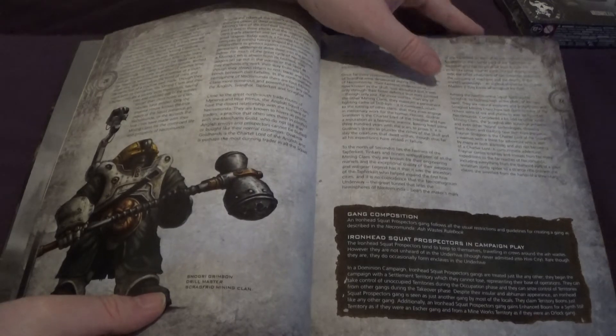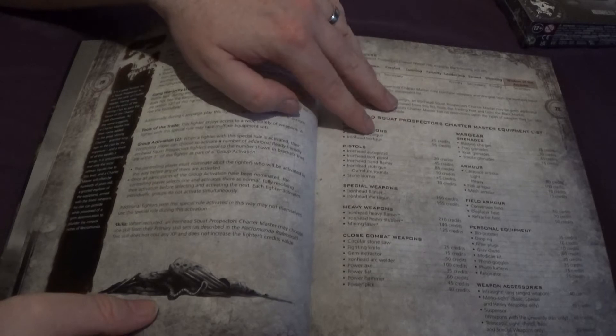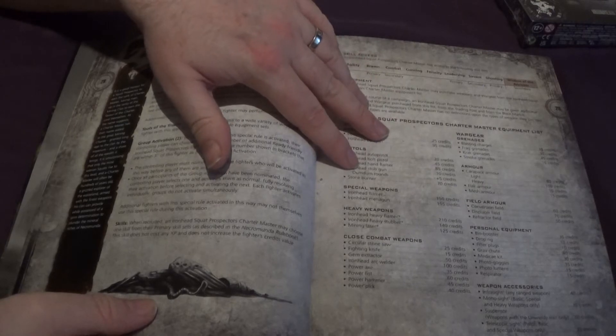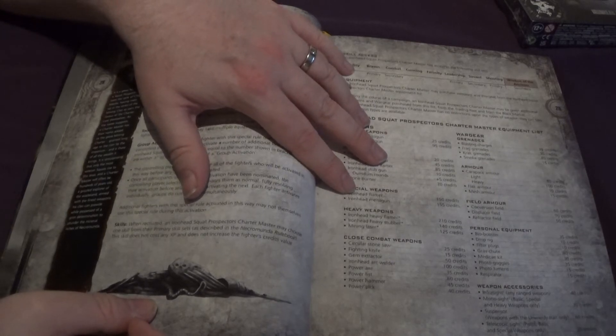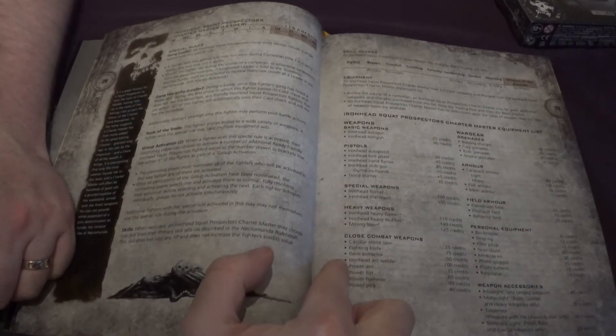We have some information on the Squats and the gang list — there's actually just these couple of pages. I'm slightly disappointed; I would have liked more information on the Squats because they are brand new. We have the Charter Master — here's the leader — and we have lots of nice things: the Ironhead Bolt Gun, Ironhead Otter Gun, Ironhead Otter Pistols, Bolt Pistols, Hand Flamers, Ironhead Stub Guns with Dum Dum Rounds, the Storm Burner, Ironhead Flamers, Ironhead Melter Guns, Ironhead Heavy Flamer, Heavy Stubber, and Mining Laser.